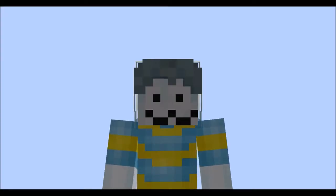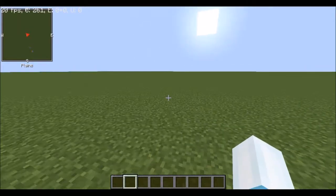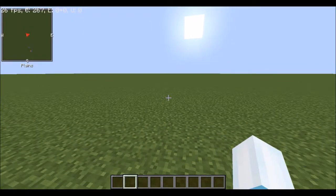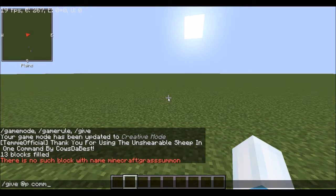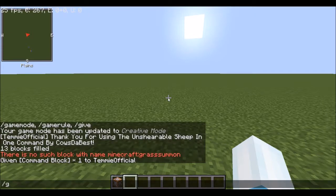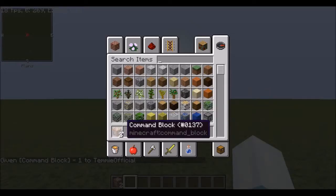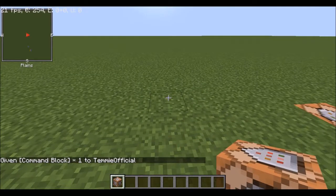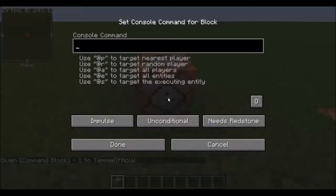Hey guys, welcome back to another video. Today I'm going to be showing you blood in one command. To get started, give yourself a command block with /give @p command_block — press Tab or type it out with the underscore spelling. Press Enter and you should get a command block.